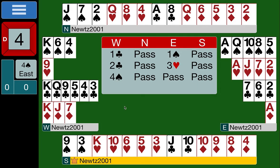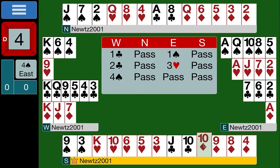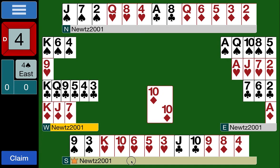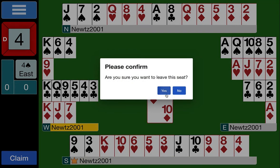South is on lead — the only unbid suit is diamonds. We lead the ten of diamonds, top of our sequence. Ten of diamonds lead, robots in, and we hide the defenders' hands.